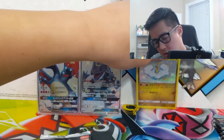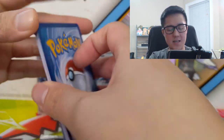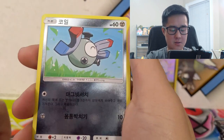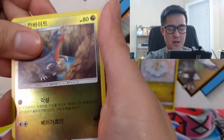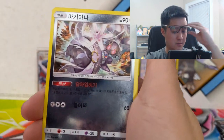In the first box we did get a SSR Altaria GX as well. Let me know what your thoughts are of this set. I like the idea of opening more Ultra Shiny, and I do like how the commons are very glossy, especially the energies. However, overall I would prefer the Japanese ones. We pulled Mysterious Treasure next.